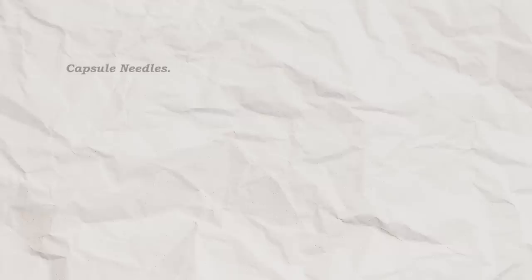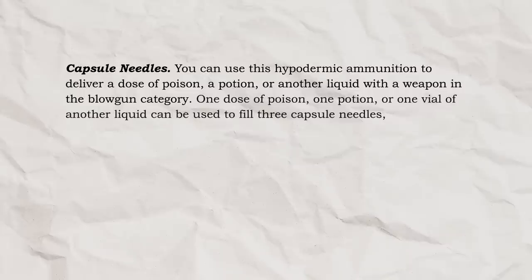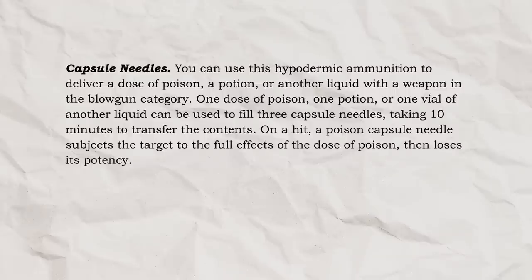Capsule needles! You can use this hypodermic ammunition to deliver a dose of poison, a potion, or another liquid with a weapon in the blowgun category. One dose of poison, one potion, or one vial of another liquid can be used to fill three capsule needles, taking 10 minutes to transfer the contents. On a hit, a poison capsule needle subjects the target to the full effects of the dose of poison, then loses its potency!